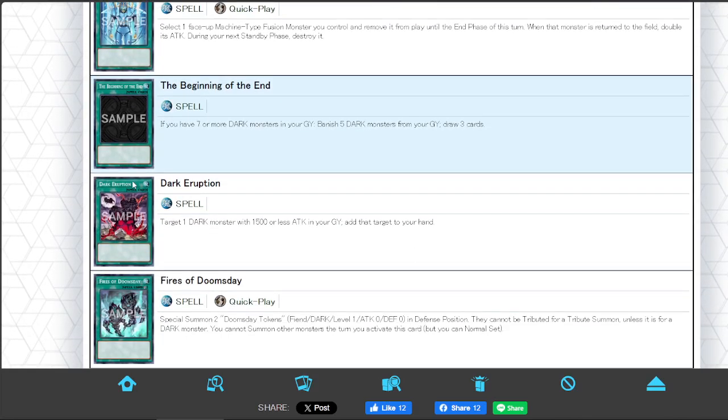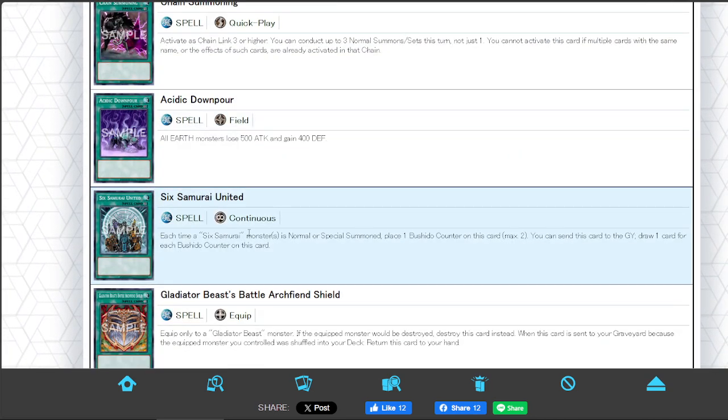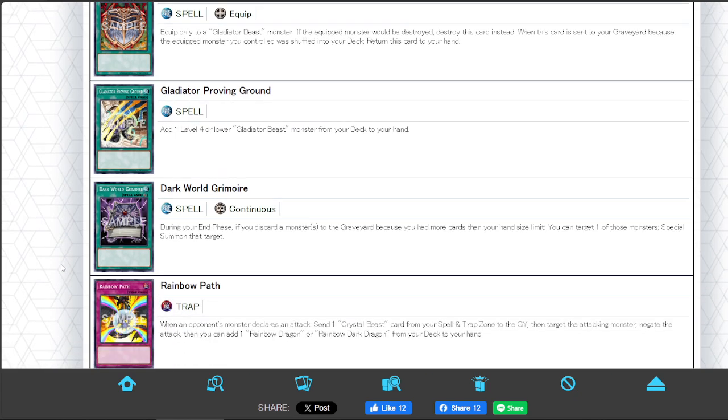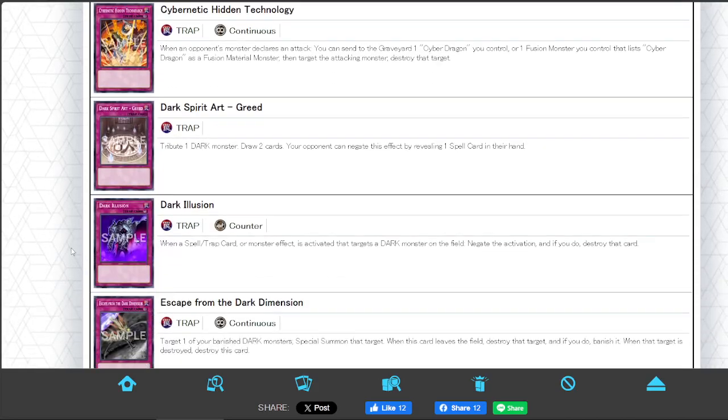The Beginning of the End, Dark Eruption, Fires of Doomsday — always very good dark cards. Six Samurai United is a very good piece of Six Sam plays. Proving Ground is insane for more Gladiator Beast support.